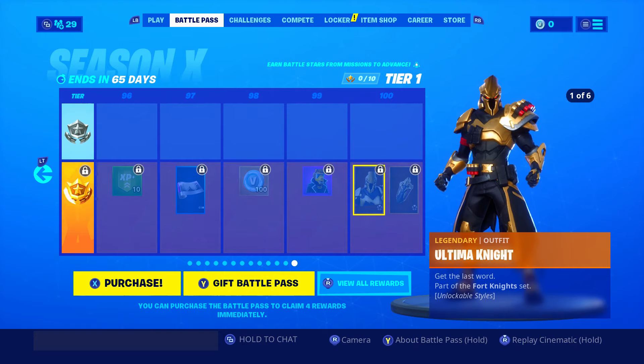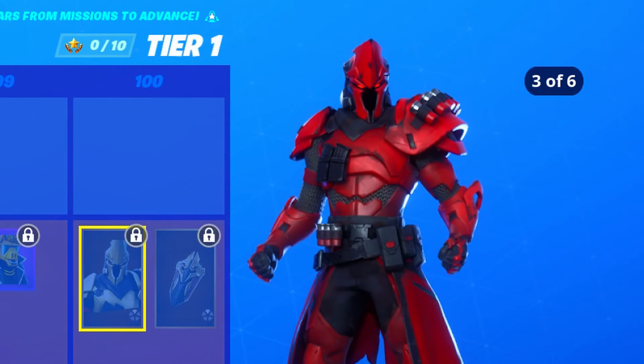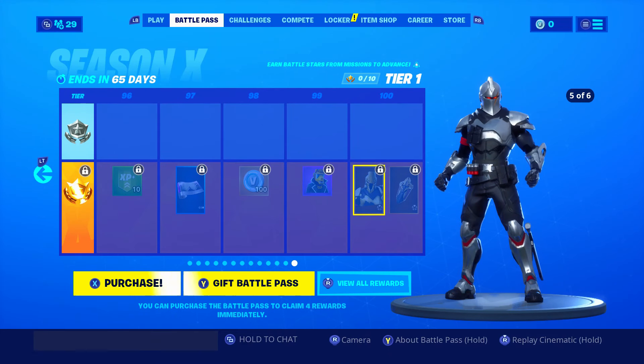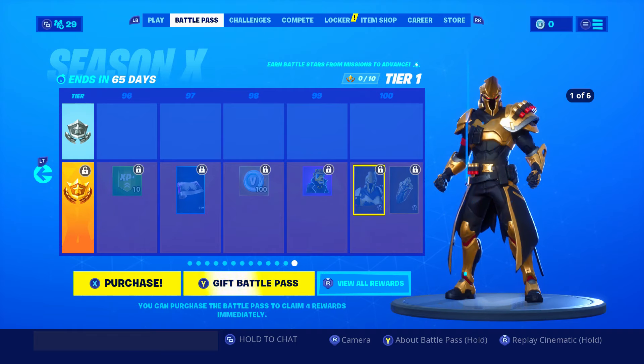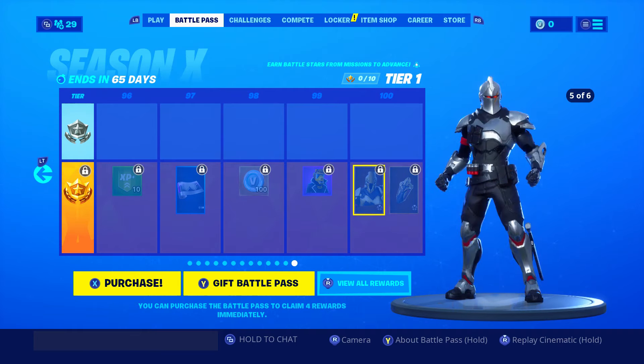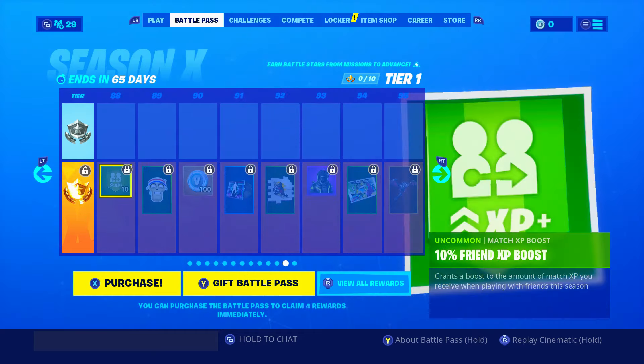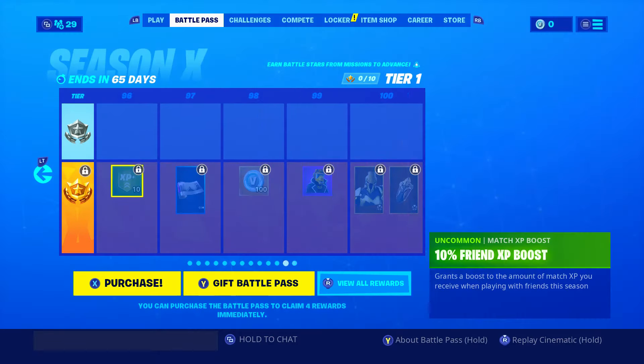And then you've got the Ultima Knight. Oh my God. And he has variants. Oh! It's Red Knight. Oh my God, this is so cool. It's Red Knight again? I thought he was already there. He is already there. What's the difference? Oh, he's got a different helmet. I think these last two skins - this one and this one - I think these are the best skins in the game.